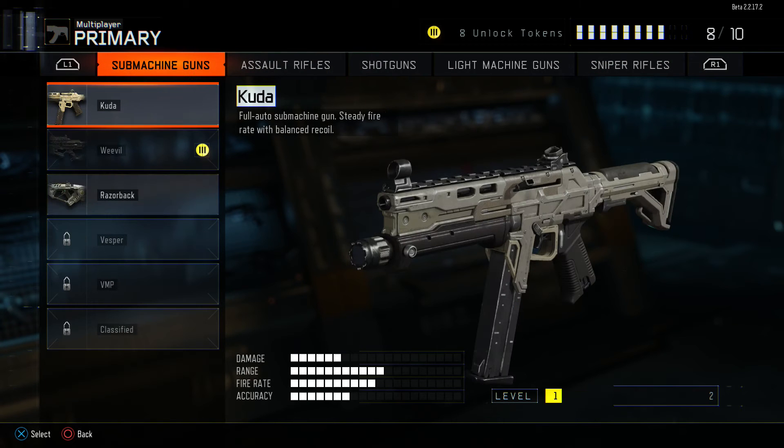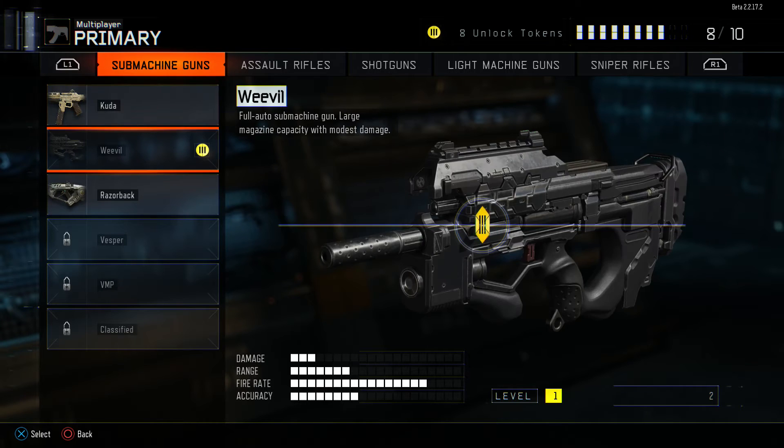Starting off with the submachine guns, we have the Kuda — full auto submachine gun, steady fire rate with balanced recoil. You can see the stats below: not a lot of damage, more range, fire rate's pretty high, accuracy's sort of on the low side. It seems pretty good with balanced recoil, so I guess you don't need a foregrip. I never really used that gun.